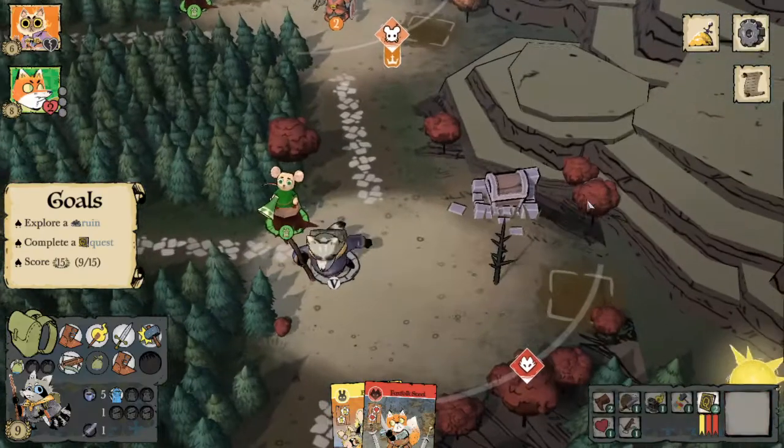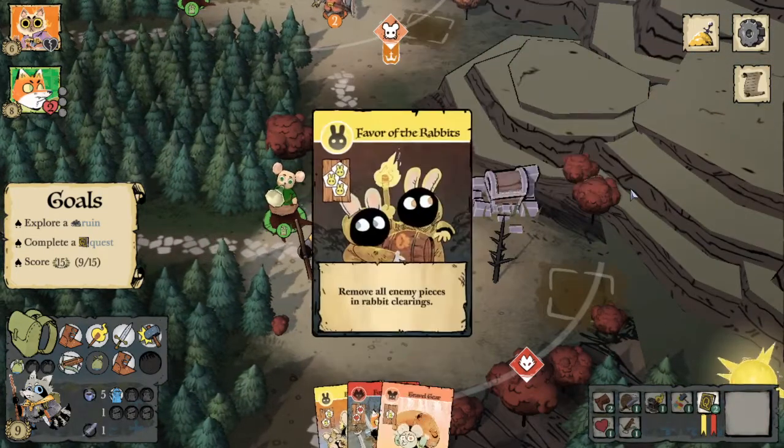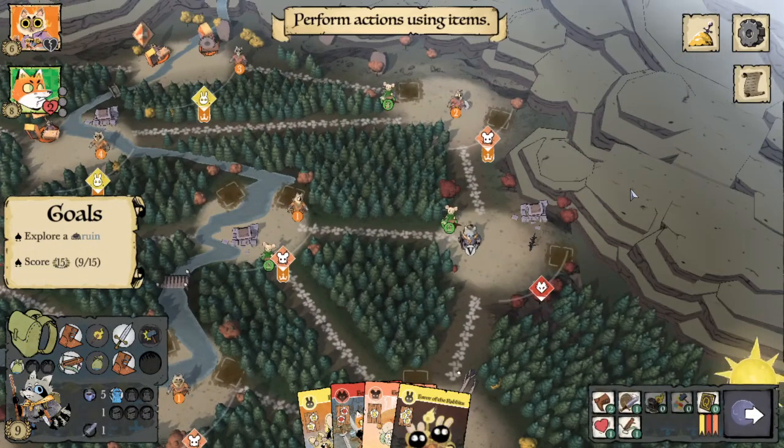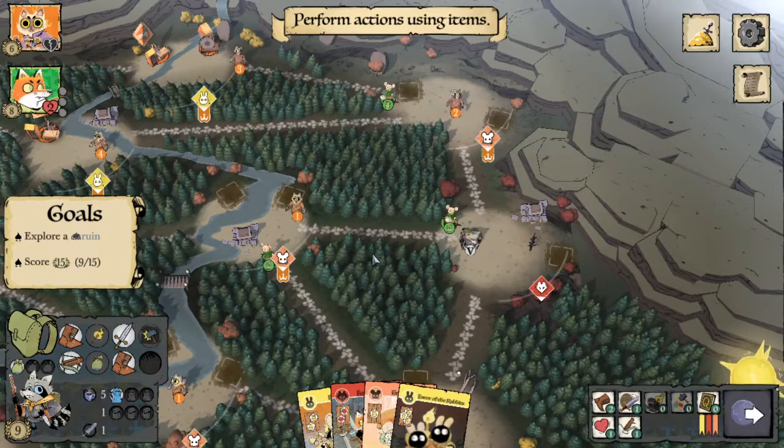Let's take the two cards — I'm not going to think too hard about which is more optimal. We have two cards, let's have four instead. Now we need to explore a ruin and score six more points.